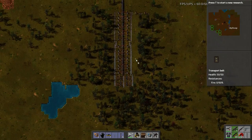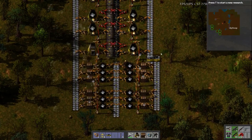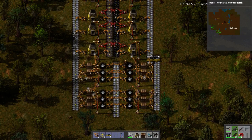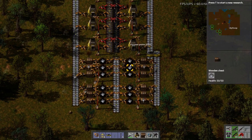You'll notice that I have a huge backlog of iron. I'm going to get a lot more iron than I was getting before, which is very, very good. In the future I'm going to want to upgrade these all to fast inserters. For now these are fine, and if I want iron, I just come and grab it.